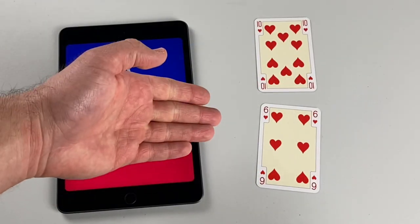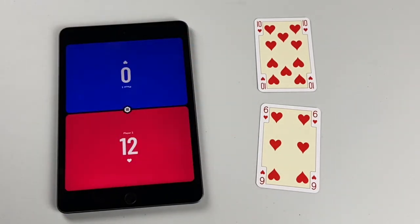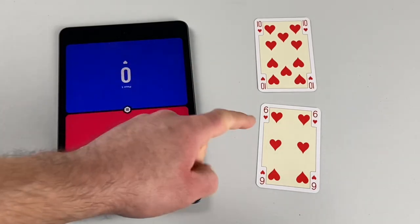When two hearts are played to the trick, again the highest number wins, but the two numbers are subtracted. So player one wins the trick and only earns four points.